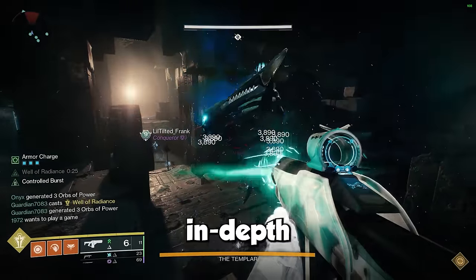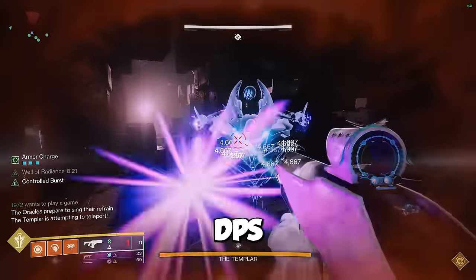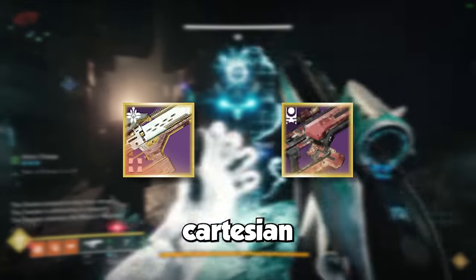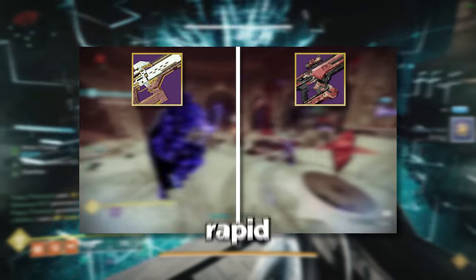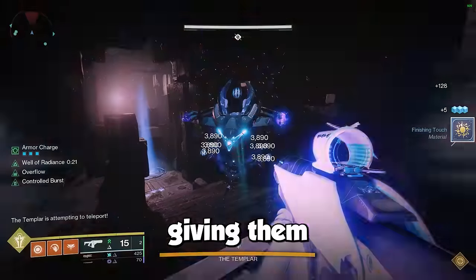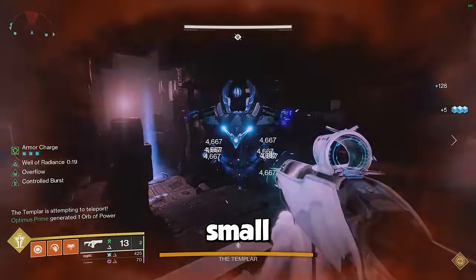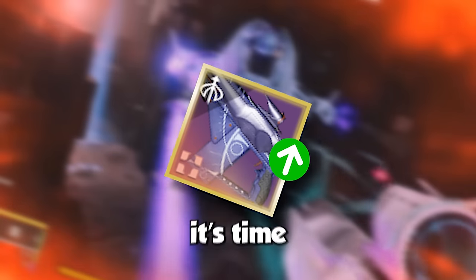Today we're going to go over some in-depth testing I carried out to see how Scatter Signal weighs up versus more established DPS fusion rifles like the Eremite and Cartesian Coordinate. In a previous video, I advocated the use of high-impact fusions over rapid fires since at the time they were the only archetype that could roll with controlled burst, giving them a huge bonus in total damage and a small loss in DPS compared to rapid fires. But now that Scatter Signal exists, I believe it's time to re-evaluate.